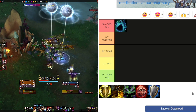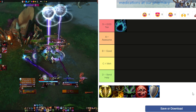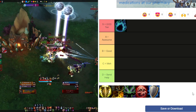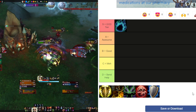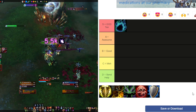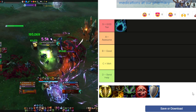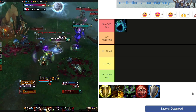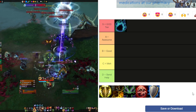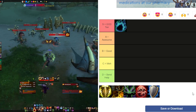You bring Mark of the Wild, which is great. You've got a Battle Res, Incap War, Knockback with Typhoon if talented, and Ursol's Vortex, which is great for a lot of mobs with random targeting that focus on your DPS, healers, or somebody like that. It helps to lock them down — I can't tell you how many DPS or healers I've saved, especially in Underrot this season.